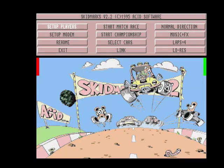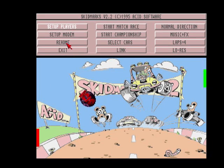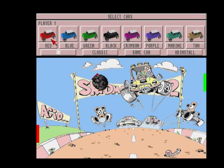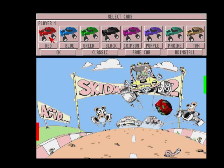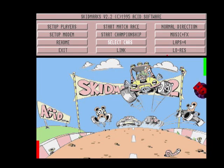Hello, once again we're going to have a game of Super Skid Marks for the Commodore Amiga. So what we've got here is set up players - we can have up to 8 players on this game. You can see the arrow keys. I had this back in the day, by the way, also the first Skid Marks. There are minis, Porsches, Beetles, and a Formula 1 car. Let's select the Formula 1 car.